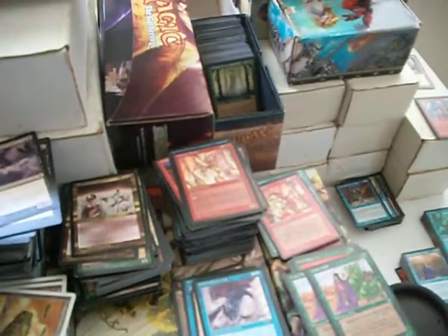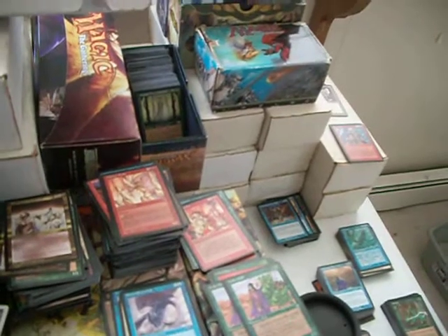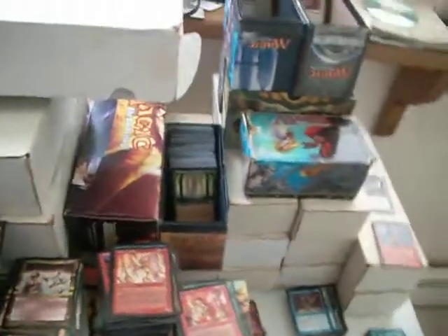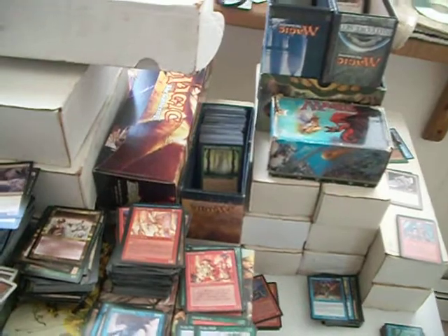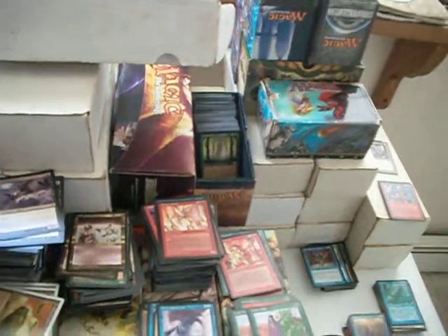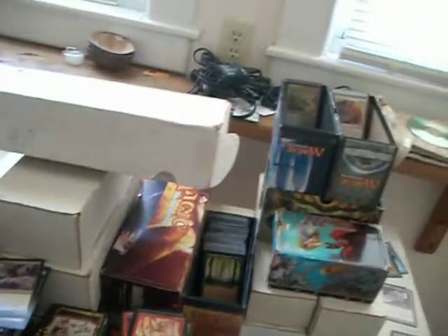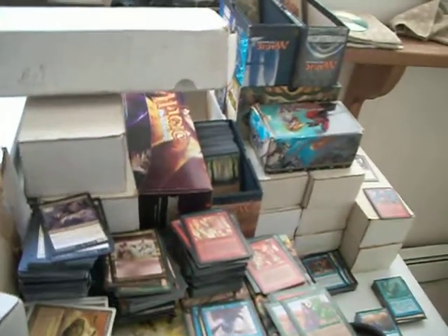He honestly never worked out all that great for me. His Rampage ability... Rampage was a rarely used ability. My personal favorite was taking a Gabriel Angelfire in a game against my younger brother, selecting his Rampage ability during my upkeep — that gave him Rampage 3, so plus three, plus three for each creature blocking him beyond the first. I threw a Lure on that, so everything he had available to block had to block him. Not only did Gabriel Angelfire survive that fiasco, he wiped out a huge swath of my younger brother's board. It was awesome.